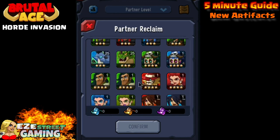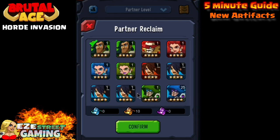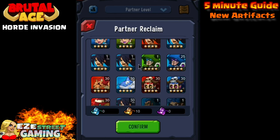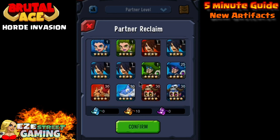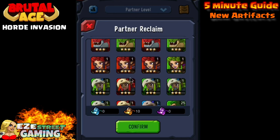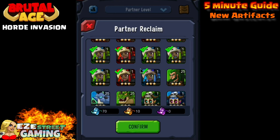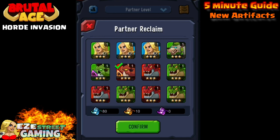You can sell partners by clicking the partner button on the right-hand side of your home screen. Once you click it, you'll see a blue emblem — that's the interface for selling partners or partner reclaim. You'll see all your four star partners listed. Don't give away your blue Double Blade Girls or your red Archer Girls because those are big upgrade materials for your third awakening. As for the Drum Beaters, I'll either feed them to red Drum Beater or use them to make an artifact someday.